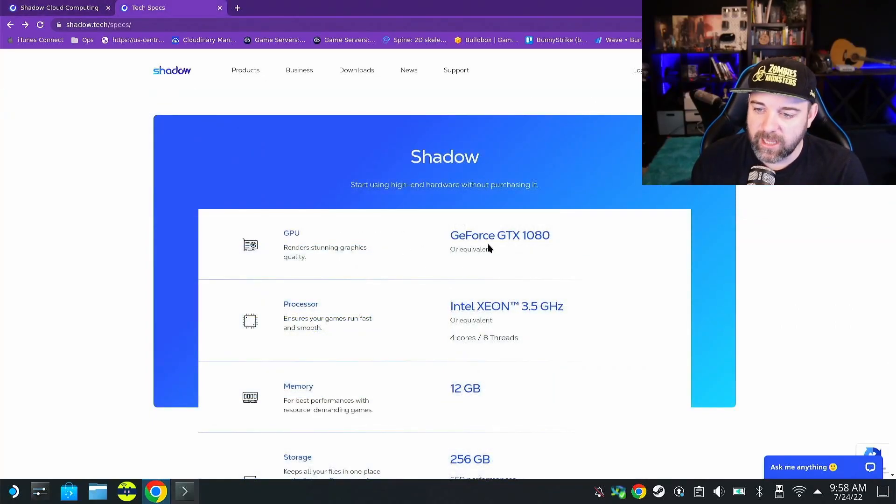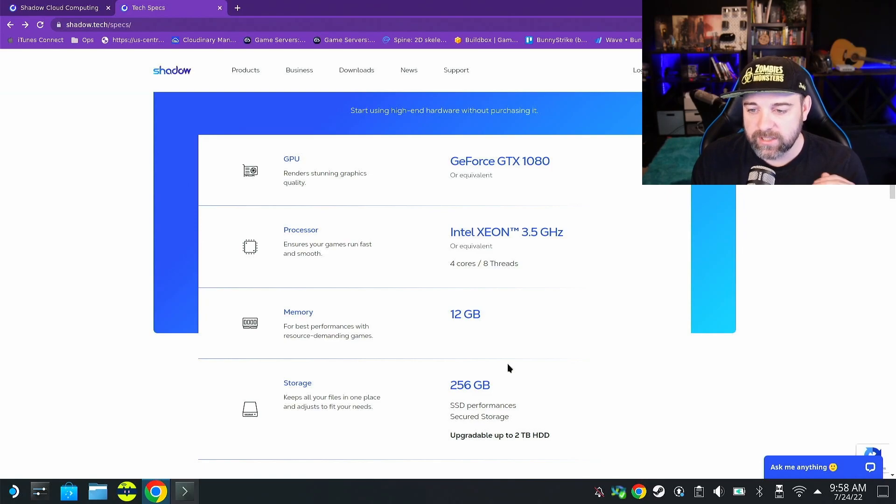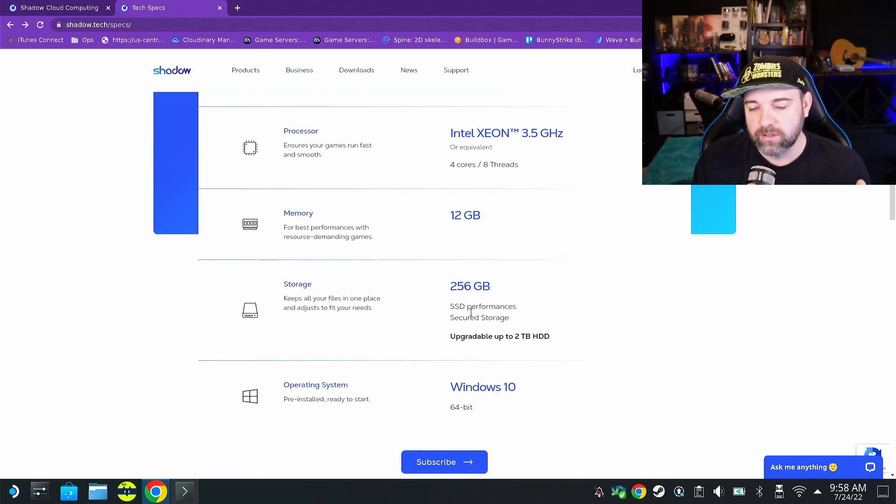The specs are: it comes with a 1080 or equivalent — I wish they didn't say 'or equivalent' because drivers matter if you're trying to run games, and different video cards will matter depending on what kind of game you want to play. It also runs an Intel Xeon, which is a server processor, and some games don't do well on server processors. It comes with 12 gigs of memory, which is less than your Steam Deck, and 256 gigabytes of storage, which isn't easily upgradable unless you pay monthly instead of just paying once with your Steam Deck.